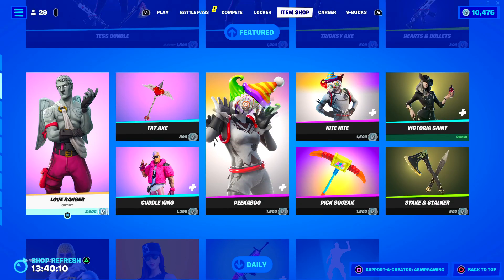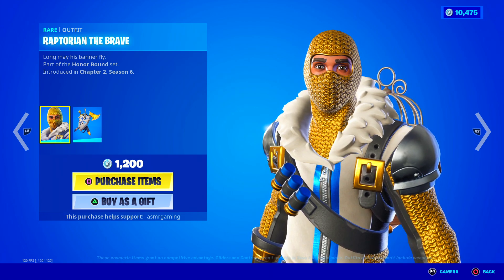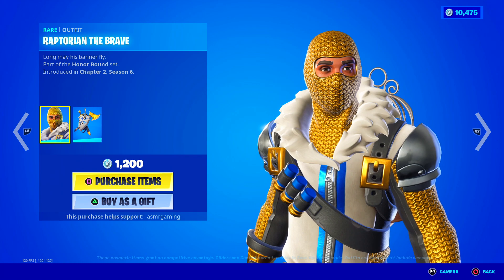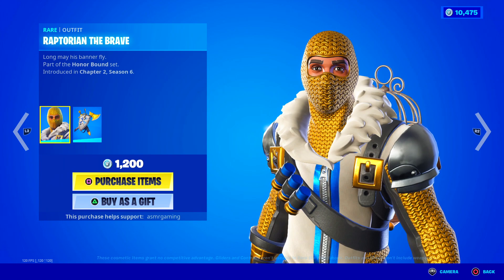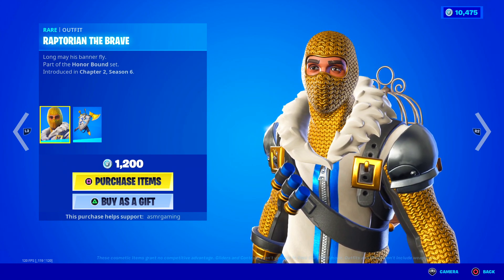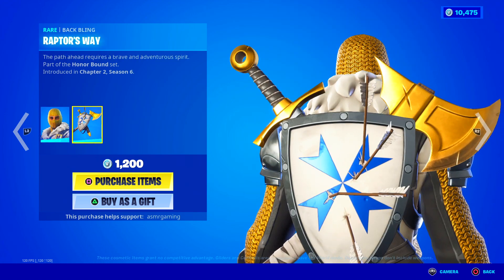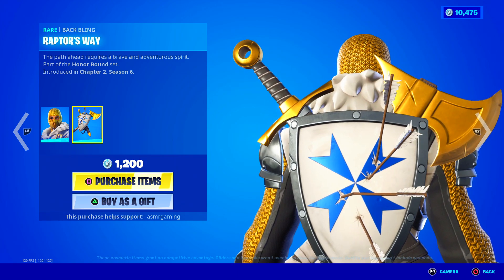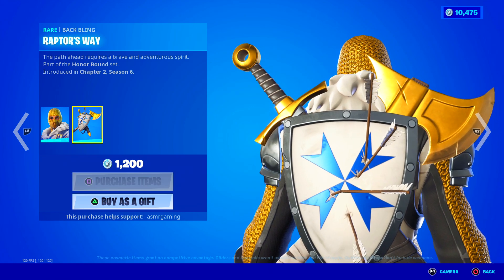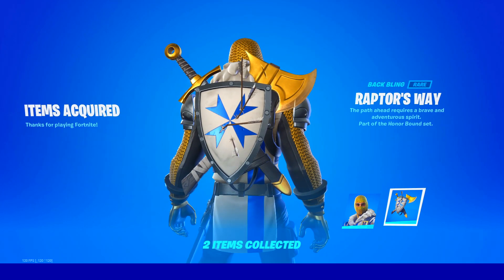Over here we have Raptorian the Brave, which is kind of like the Raptor skin but a knight version. I really hope Ceeday, if he comes back to Fortnite again with a new video, hopefully soon — I want to see him land Tilted. I hope he wears this skin just for fun. Long may his banner fly. Kind of like this back bling — the Raptor's Way. The path ahead requires a brave and adventurous spirit. Pretty cool; gonna get this one just because I really like knights and stuff, and I actually meant to get this one at first release.